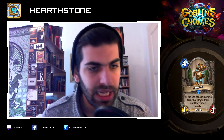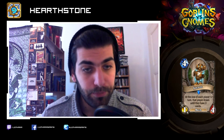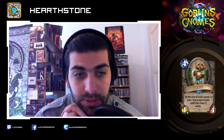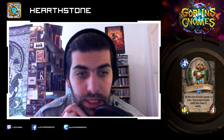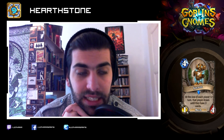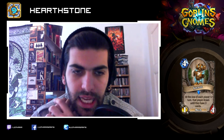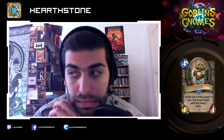Jeeves: four mana, one-four, terrible stat line. At the end of each player's turn, that player draws until they have three cards. What is that good for? Aggro, because aggro likes to dump its cards and if you can refuel your hand to three, that's of course very good. But I don't know if an aggro deck wants a four mana minion — that's a lot for aggro, and one-four is a terrible stat line. Control decks will have other more efficient ways of fueling their hand, like Acolyte of Pain, Gadgetzan, and Northshire Cleric.